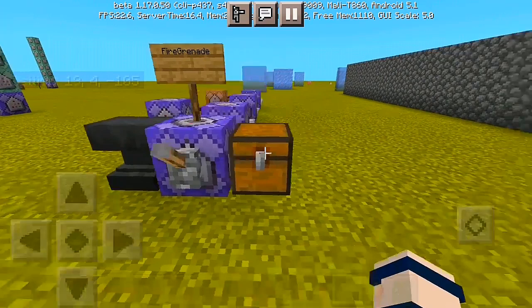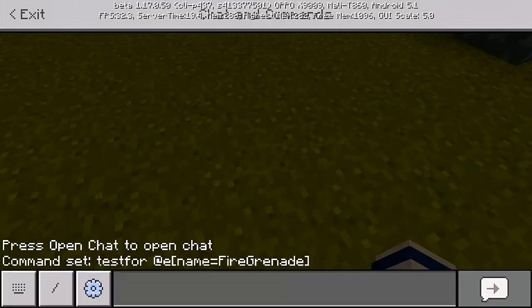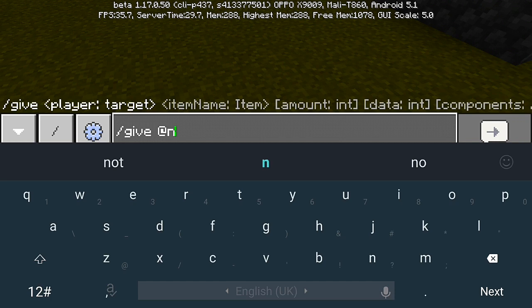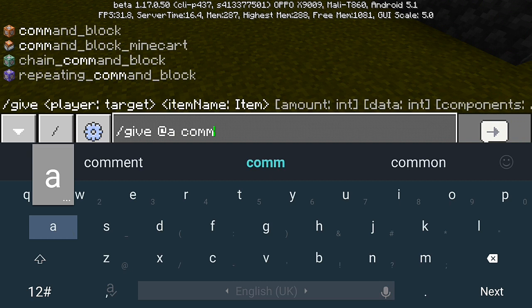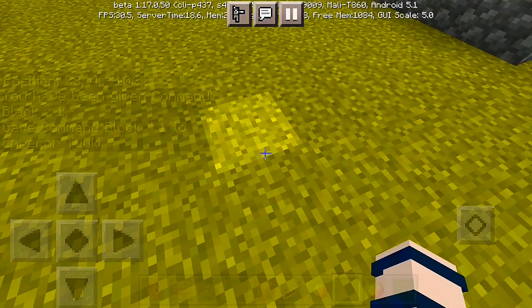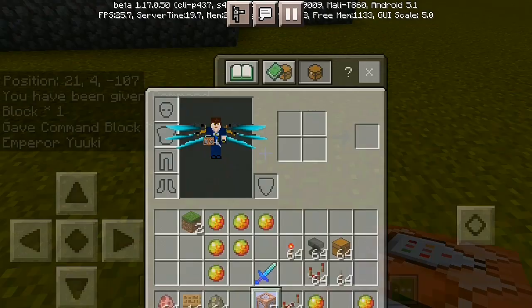Let me flick the lever off and check the items we need. First thing, grab your items. We're going to do '/give @a' to get your own command blocks. Do '/give @a command_block' and put it to black. There we have it — you'll receive your own command block right into your inventory.